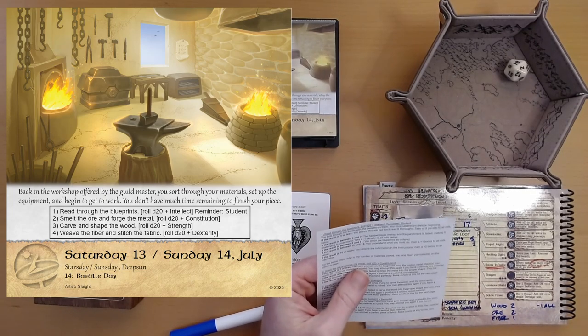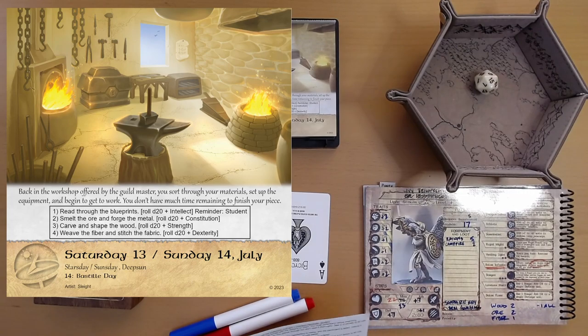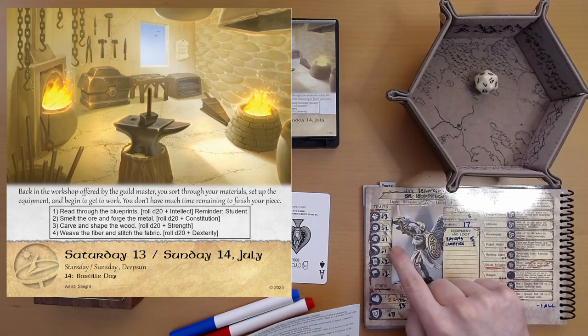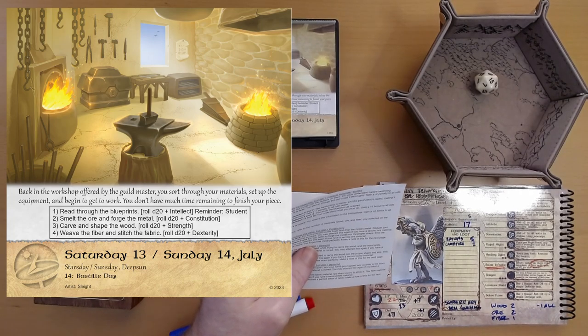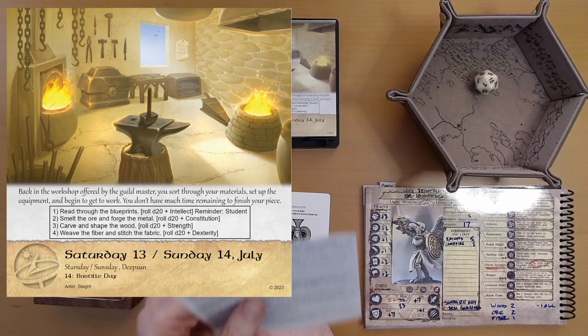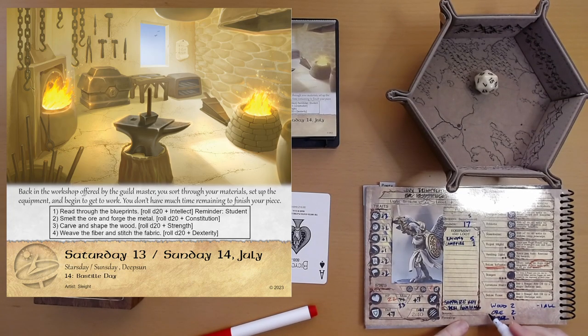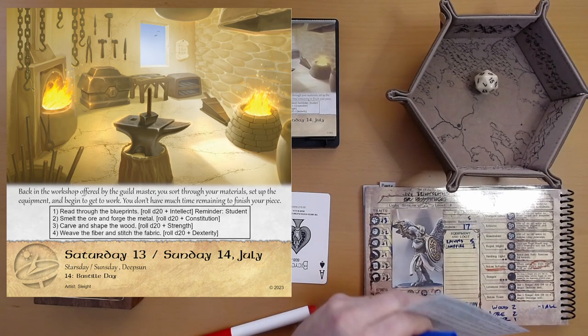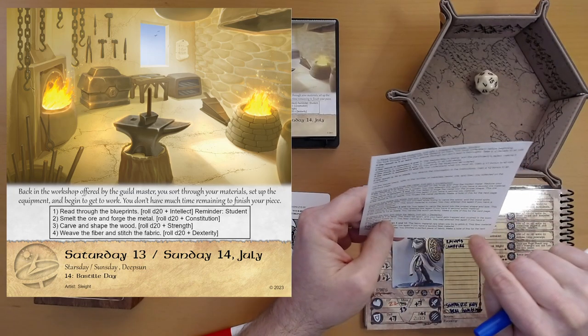Let's try again. We rolled a 15, plus one, that's 16 — the best result! You forged the metal perfectly. Make a note of this for the next page. I'll put a little star here, because I think we're doing the same track for the next step.